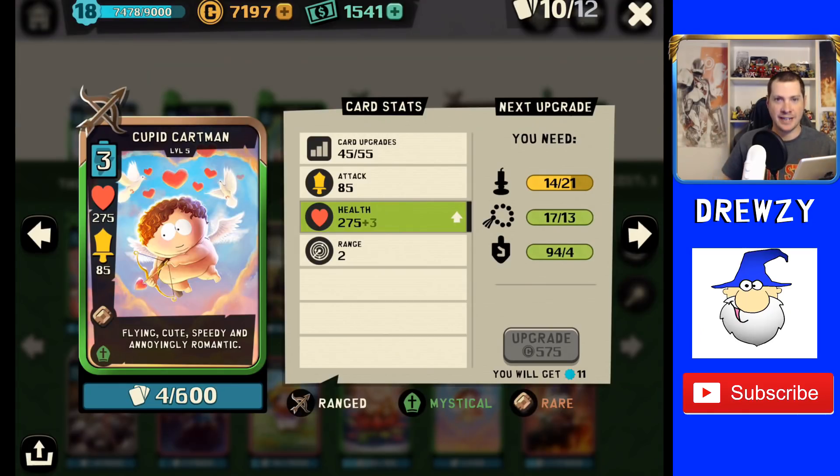Hey guys, Druzy here back again with another South Park Phone Destroyer video. We finally got Cupid Cartman to level five today with the current weekend event. There were a lot of offers going on and I was able to buy some of them because Cupid Cartman's pack was actually the cheapest one. We almost got him to max level five but unfortunately not enough candles or prayer beads — he is 45 of 55.